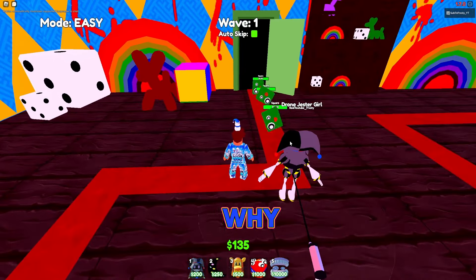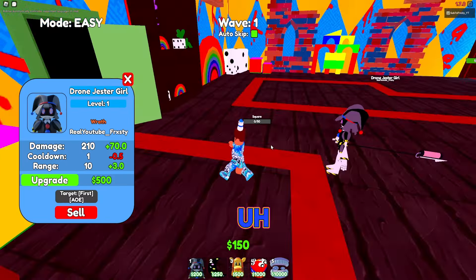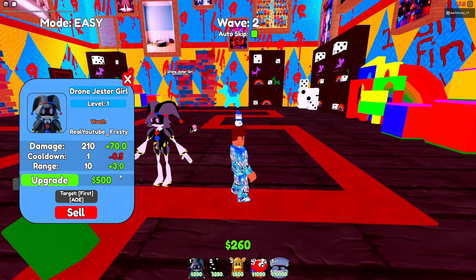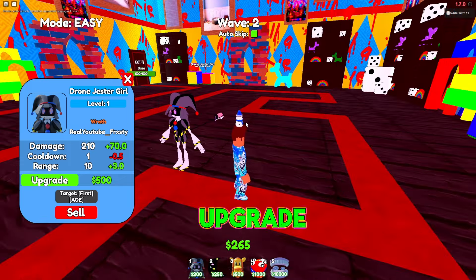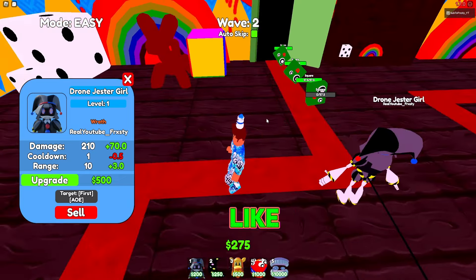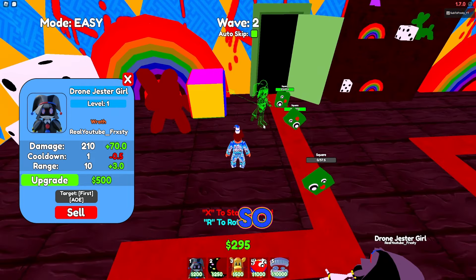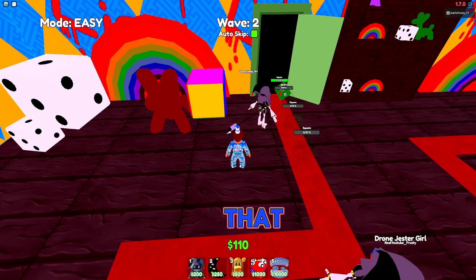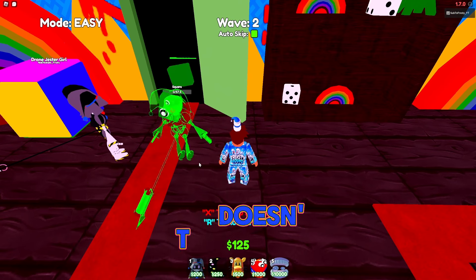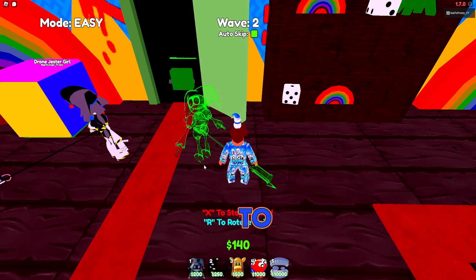She doesn't have any animation yet — I don't know why she just sits there. I really hope they fix that because she's just sitting there like 'yo, what's up.' Damage is 210 right now, cooldown is one, range is 10, and it costs 500 to upgrade her. With 20 placements, that's a lot, so I'm gonna start putting a lot of them down.